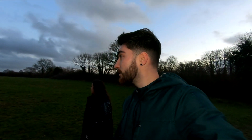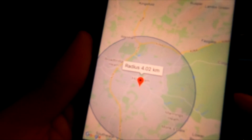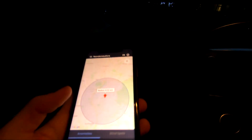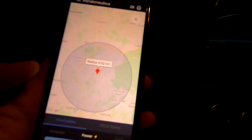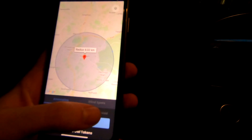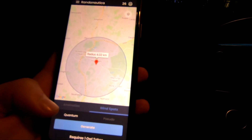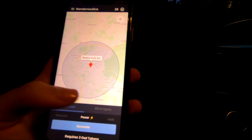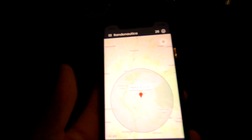We'll probably do another one from the comments just in a second, but we need to walk back and get back to the car. Radius four kilometres — we adjusted it to have a higher radius. What can we do? Should we do quantum? No, actually, I'm going to do a void. Let's just do a void. Let's generate.